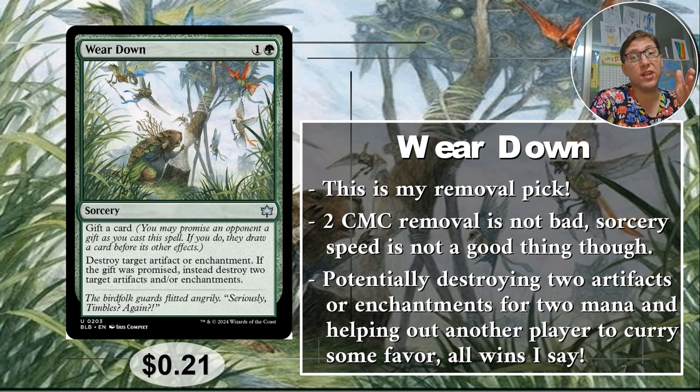The downside is sorcery speed. A lot of people in the budget magic group were like, yeah, I wish it wasn't sorcery speed — if it wasn't sorcery speed, this would be amazing. I agree that is a downside, but it's removing two problems for two mana. The gift mechanic is great — I like being able to give a card to whoever's fallen behind or to curry favor a bit. You can use it politically. The gift is just a great mechanic in general. 21 cents.